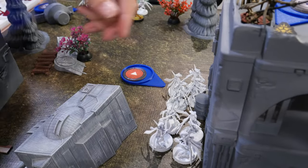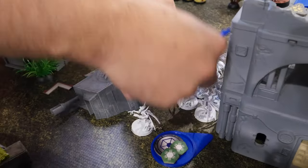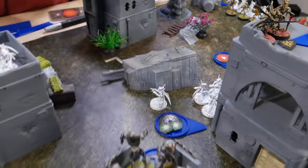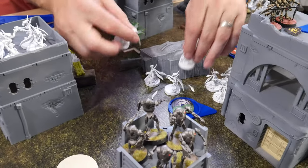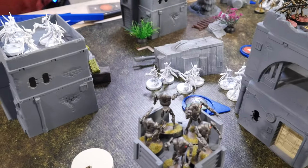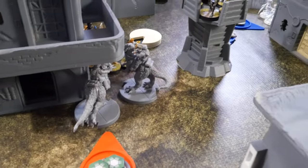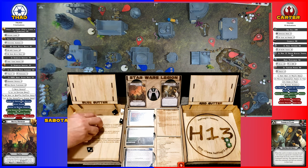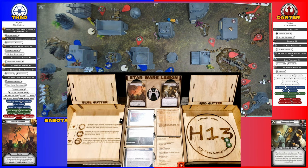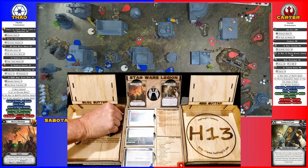I'm going to activate this squad - they're going to move over to here, see if they're in range. They are, so they're going to take an aim action. There goes two wings, Thad. They're going to shoot the Tauntauns. I'll use my aim to re-roll two black dice. Even my blacks don't roll as well as his whites.